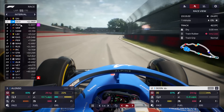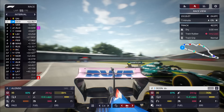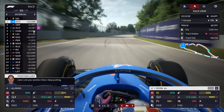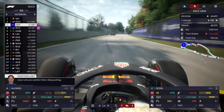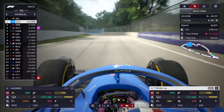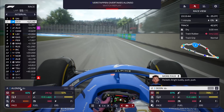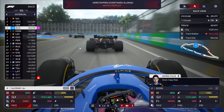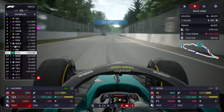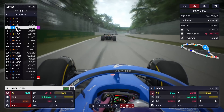I missed it — Ocon got absolutely ruined by the back markers. The Aston Martin of Stroll slowed him down and suddenly Verstappen is only a second and a half behind Ocon, who had been seven seconds up the road. We definitely need to get aggressive with Ocon. Alonso and Verstappen are still battling. Stroll is finally getting out of the way, but it's too little too late. We've now got a Red Bull sandwich between our two Alpines.